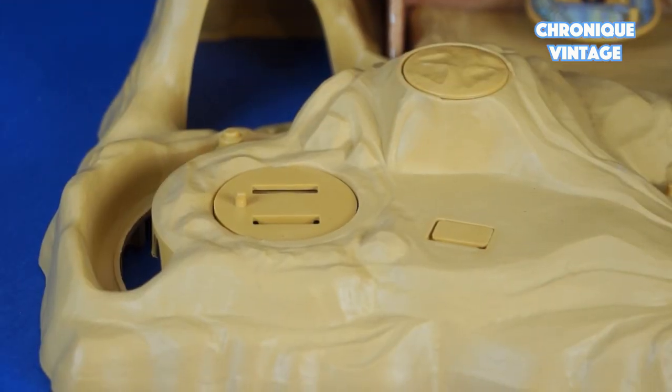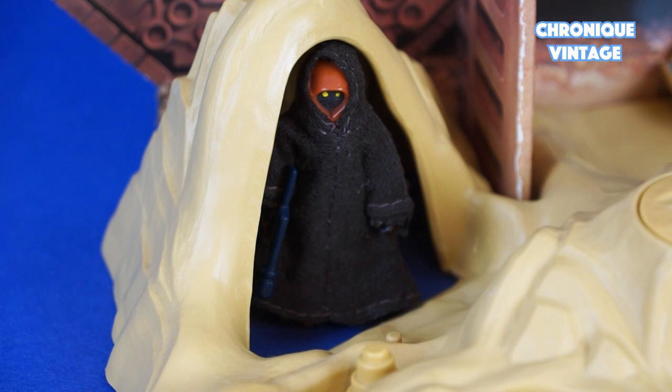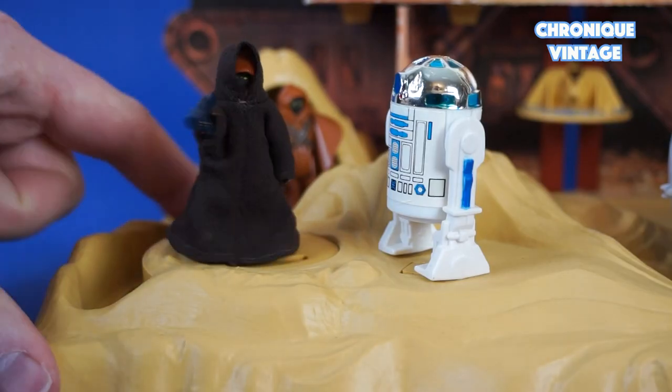To recreate R2-D2's trap, move the lever along the track to simulate the droid falling and being captured by the Jawa.